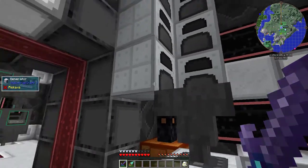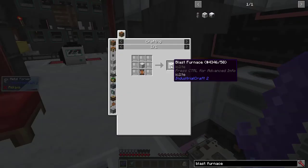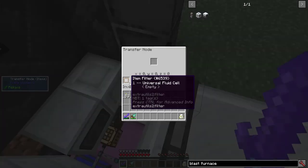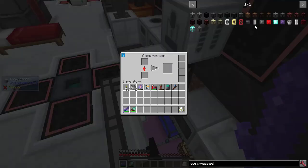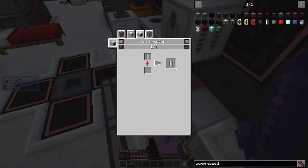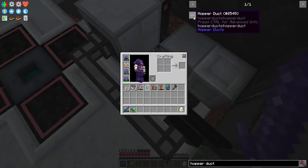Then I made my first IC2 machines: a generator, a bat box, a compressor, and a metal former. Then I made a blast furnace and automated it with transfer nodes and hopper ducts. I had a filtered transfer node pulling out universal fluid cells. I still have it set up. And when the compressor compressed universal fluid cells into compressed air cells, I pulled them out into the blast furnace using copper ducts.